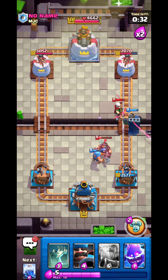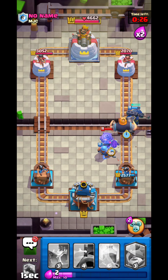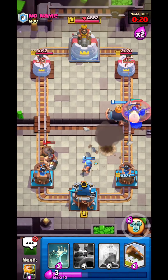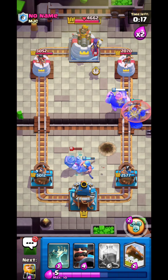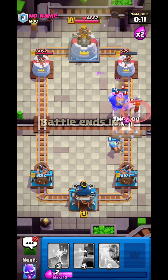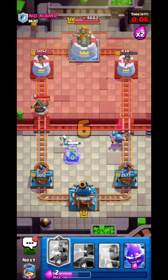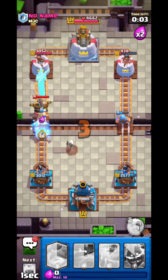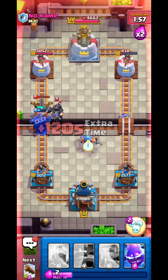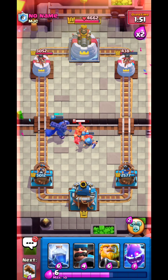Hunter gets one more hit. I go Skeletons — they take the Magic Archer and also the Fisherman survives. I go Royal Giant with Electro Spirit to help kill the push. Fisherman hides away the Mighty Miner — perfect Royal Giant connection, so much damage. I go Tombstone first for the X-Bow then Skeletons to tank. Fisherman pulls the Mega Knight away to guarantee stopping everything, plus Skeletons tank.